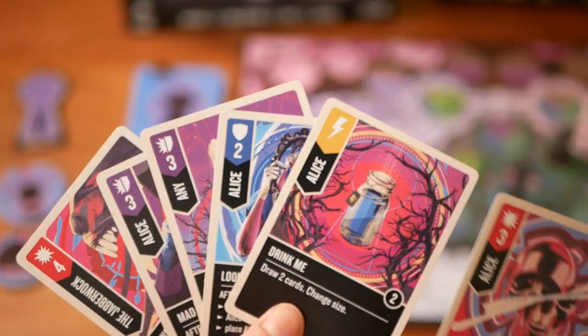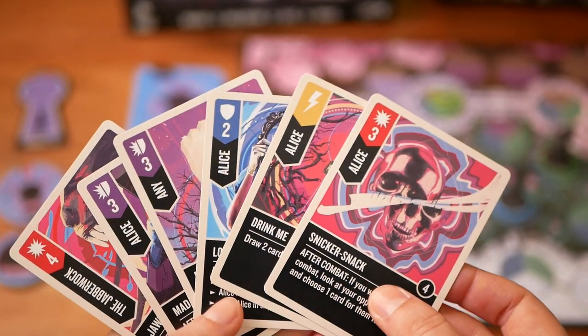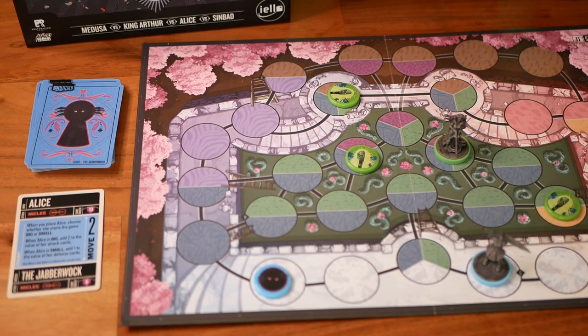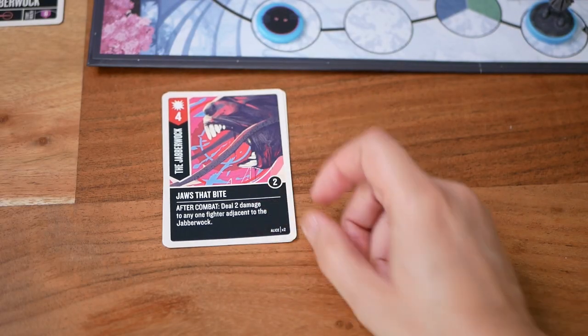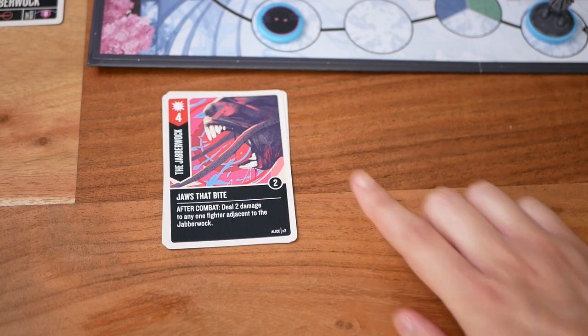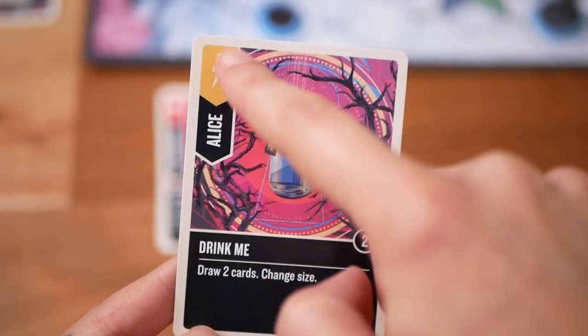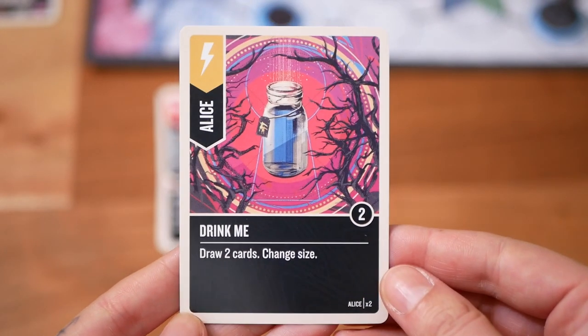When you maneuver, you must draw one card and you may move your fighter and their sidekick as many spaces as their move value. You can boost this with additional moves by discarding a card. The scheme action allows you to play a card with the scheme symbol and activate a special effect of the fighter it applies to.